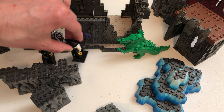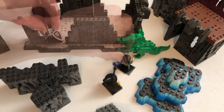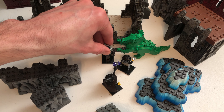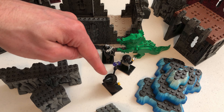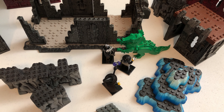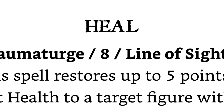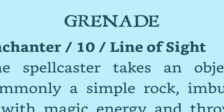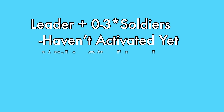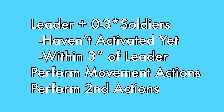So you can move your wizard out of the way, then move the thief into combat, followed by the knight. Then for their second actions, attack with the knight, then the thief, and finally cast a spell with the wizard based on the outcome of the battle — like healing if you lost the combats, or an attack spell downrange if you're ready for the next threat. So basically: the leader plus three soldiers that are within three inches, move them all, then do their second action.